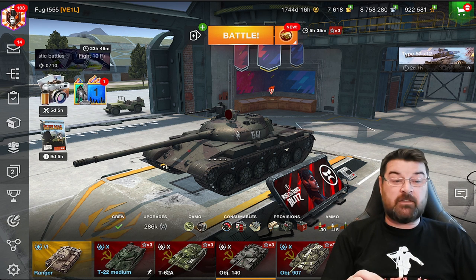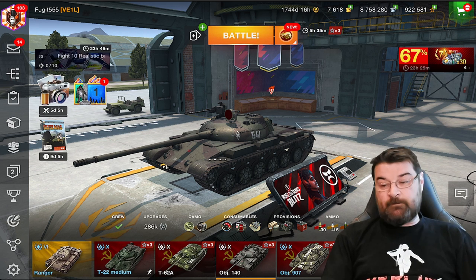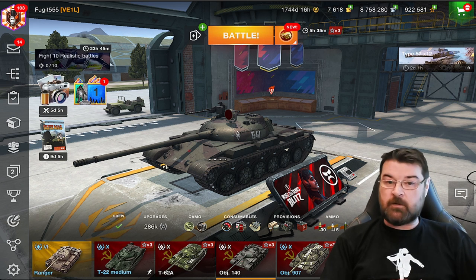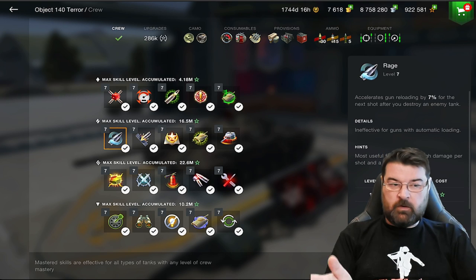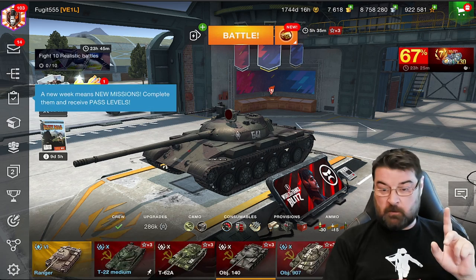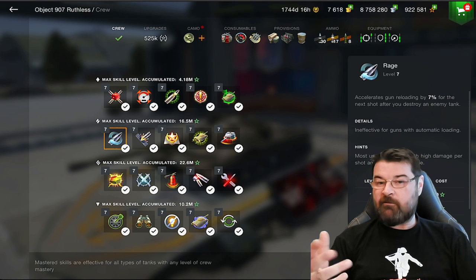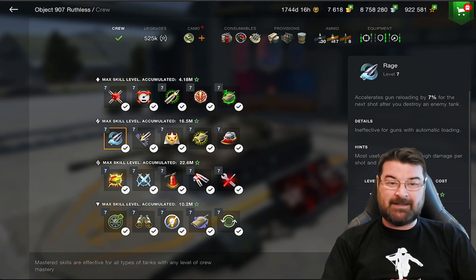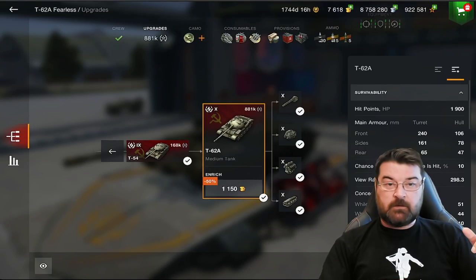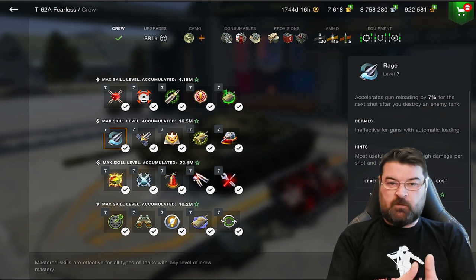There is another element to crew skills that a lot of new players are totally unaware of. If you go down to the bar here — starting with crew and ending in equipment — and click on crew, this is completely different from the 100%/75%/50% crew. These are all your crew skills across all your tanks, not just one tank. I'll jump into the Object 907 and the T-62A to prove it's the same.